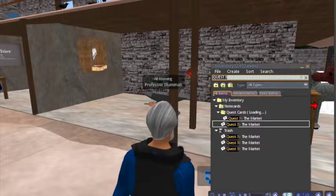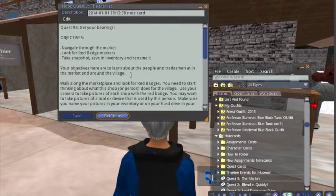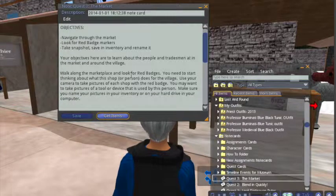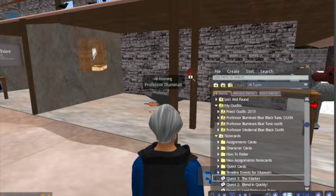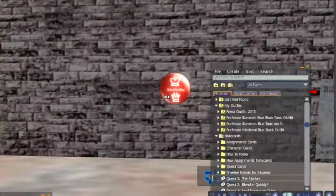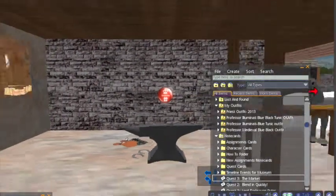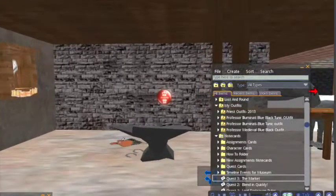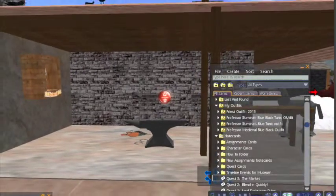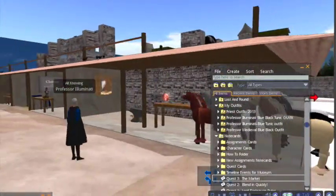Go down to the question card and take a look at your objectives. You can navigate through the market and you're going to be looking for these red signs. Notice this one looks like it's glowing. There are going to be four of these signs that you need to locate within the village. One of them is going to be a little bit outside the village, so you need to use your navigation skills to find that. Remember, the village is more than just this one area.